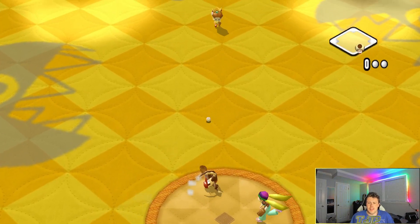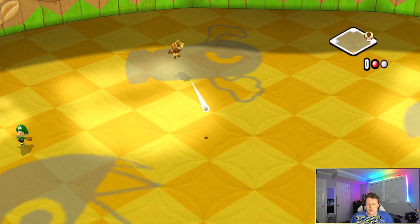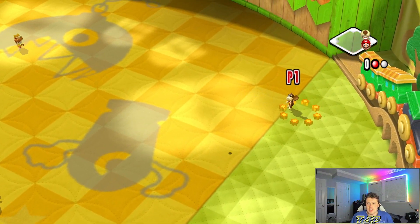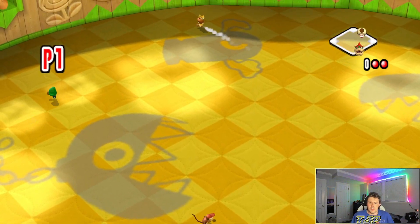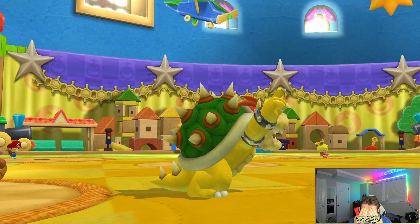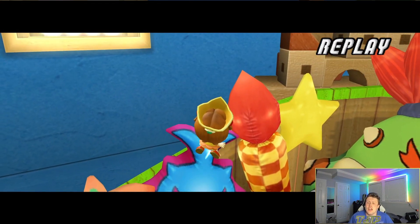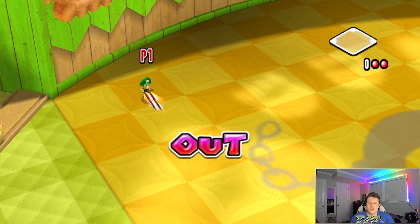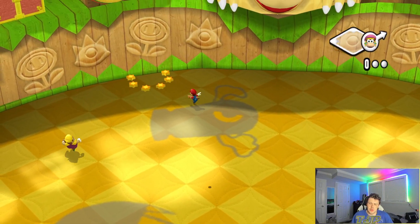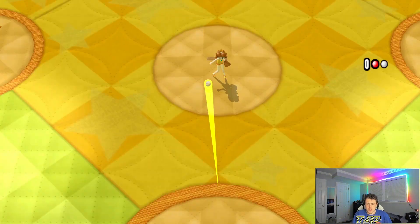They get a hit right away — amazing start for them. Baby Daisy makes a nice play, Baby DK catches one — but then we miss a buddy jump, letting a ball drop. We just cannot stop hitting the ball to center field. It's literally an obsession at this point — every single hit going straight to center. It's not funny anymore.